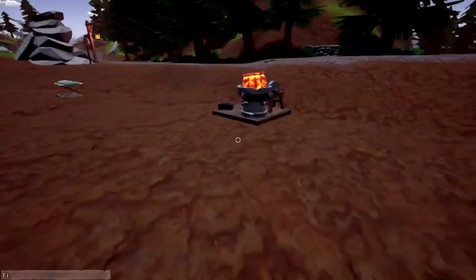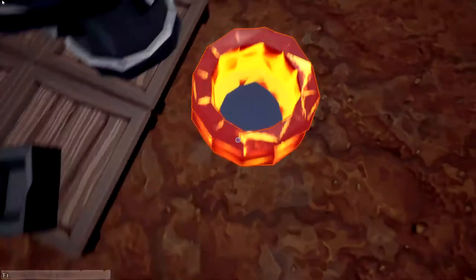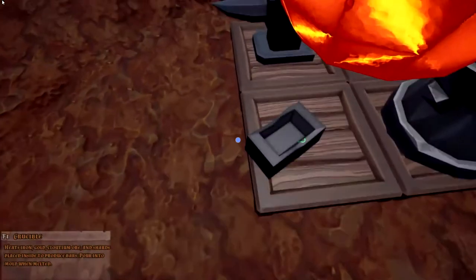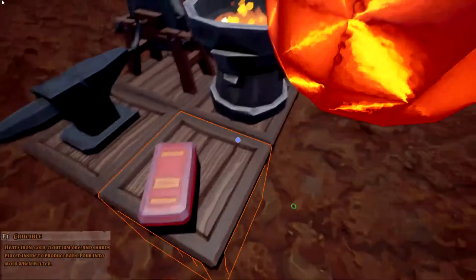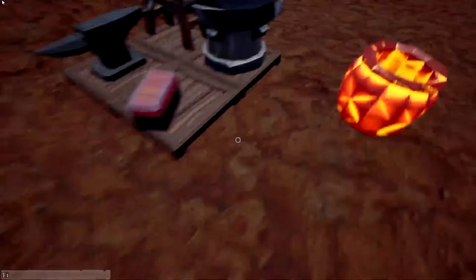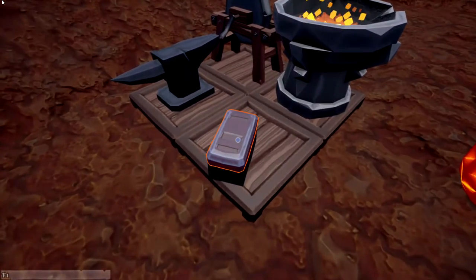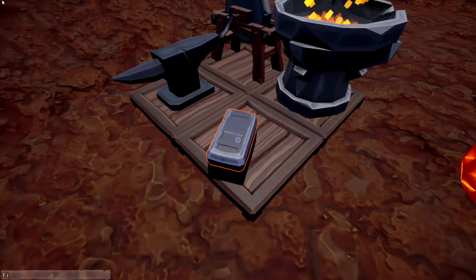Let's grab our crucible and I'll show you the melted iron. Yep, there's the melted iron — you can see that liquid form — and we'll dump that out. Fantastic, now we've got ourselves an iron bar. Eventually you can get a scale that'll tell you how much this weighs and give you an idea of what it'll cost or get you.